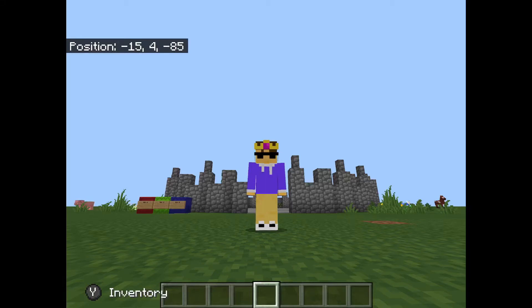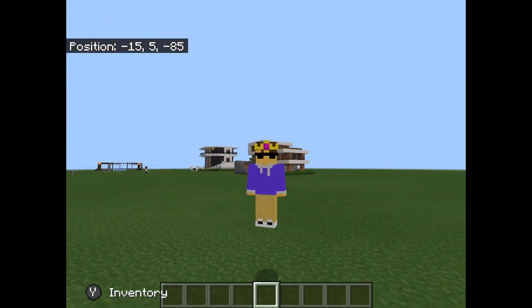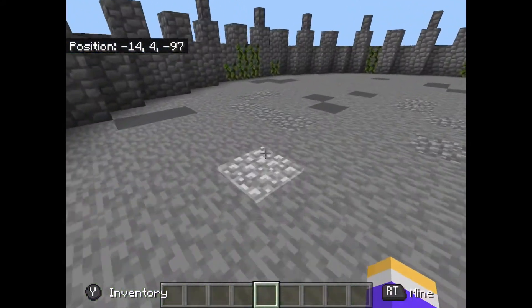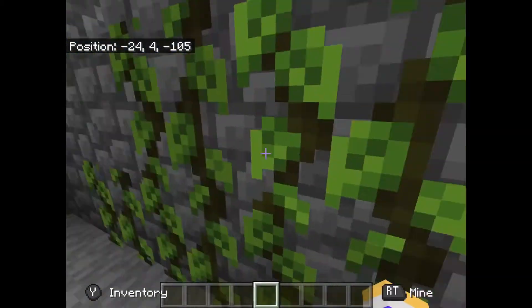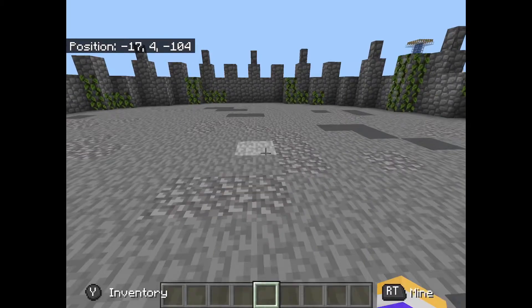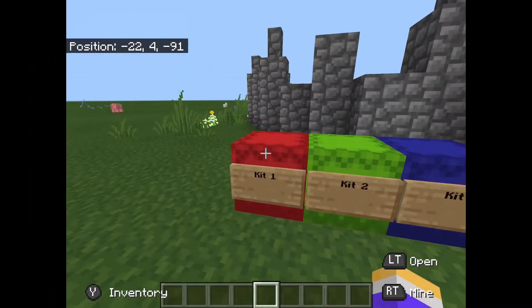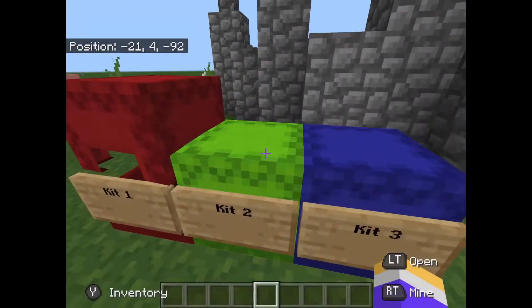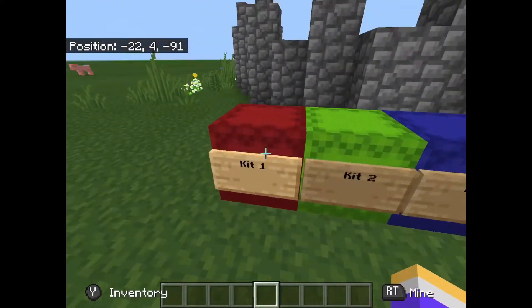Welcome back to another video. Today I'm going to show you a cool little trick you can do with command blocks. If you're ever making any kind of map or just a little area for you and your friends to play around with, this command can really come in handy. As you can see here, we've got the arena and we've also got some kit boxes — kit one, kit two, and kit three.